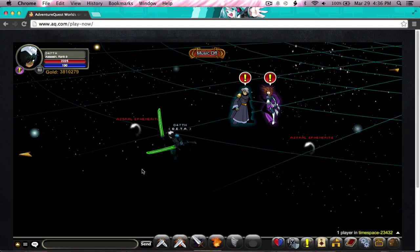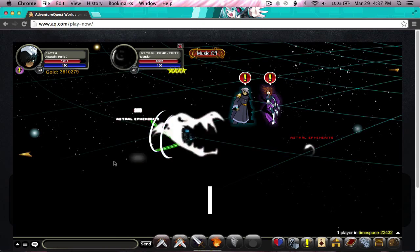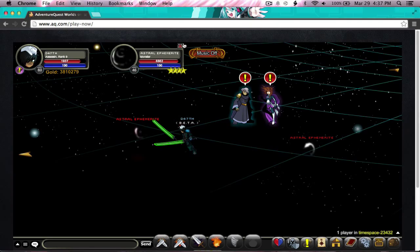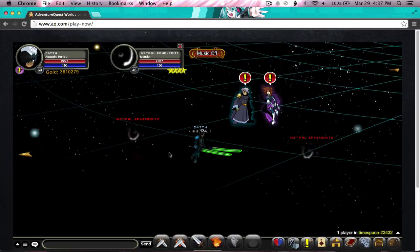Now we're going to combine what's called the ESC trick, and most people know about the escape trick. Your escape button will basically stop you from targeting — whoever you're targeting, if I press escape, now I'm done. The escape key can also increase your cooldowns and your auto attack ratio by like 1%.